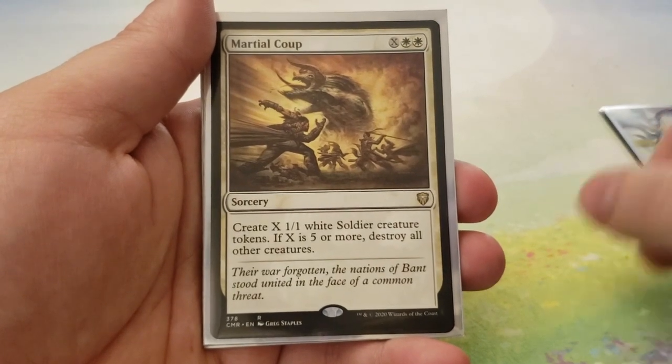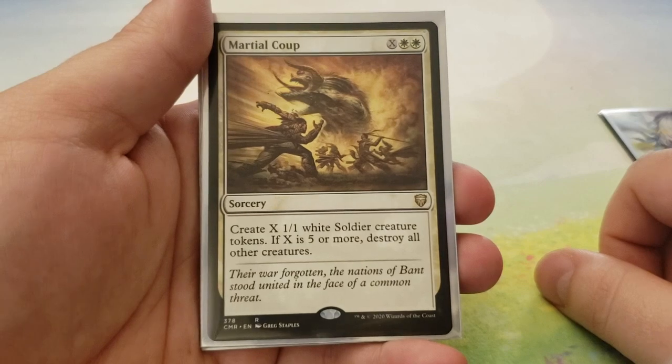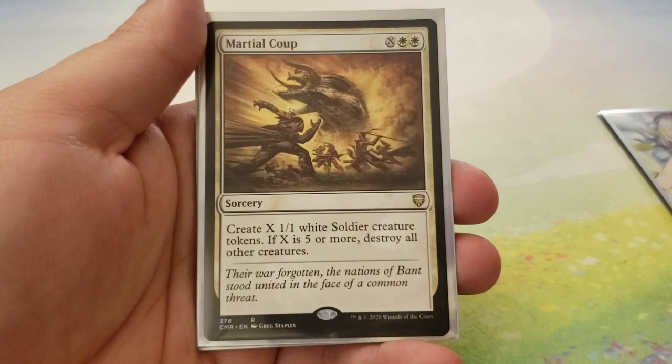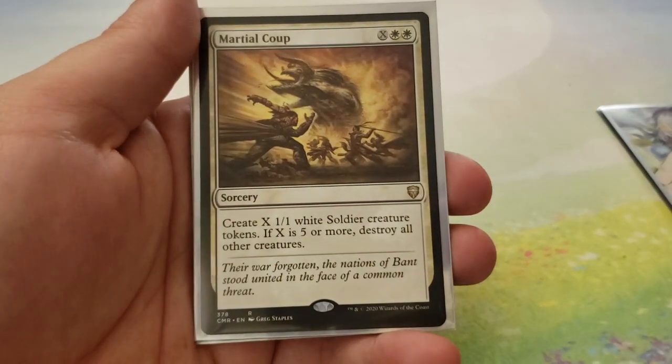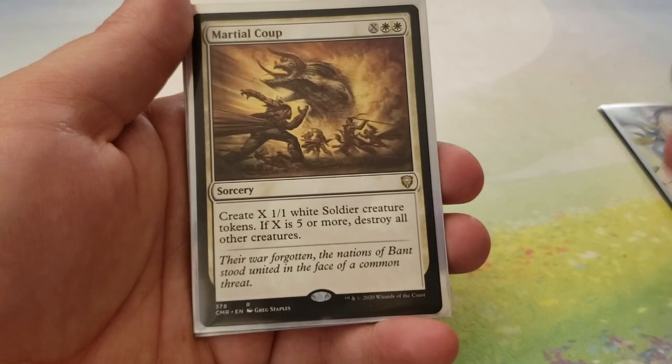Next up, we have Martial Coup — for X and 2 white, create X 1-1 white soldier creature tokens. If X is 5 or more, destroy all other creatures. Nine times out of ten, you're not going to have a lot of creatures in play anyway. So this is just going to create a board for you, protect your Planeswalkers, and also destroy all your opponents' stuff. I don't see a downside to that.